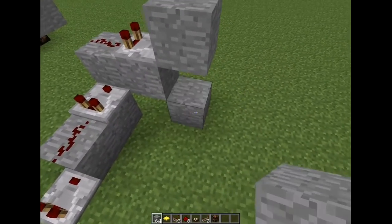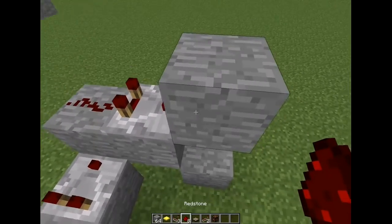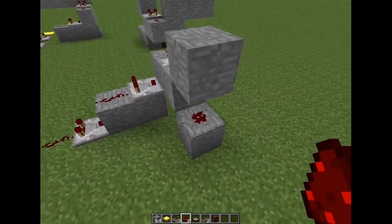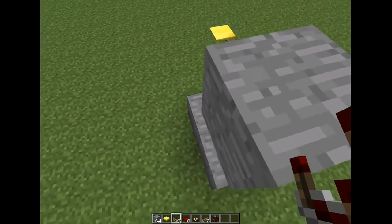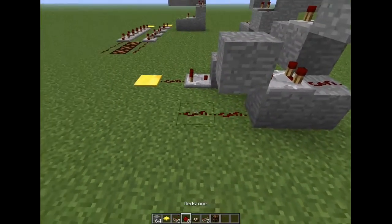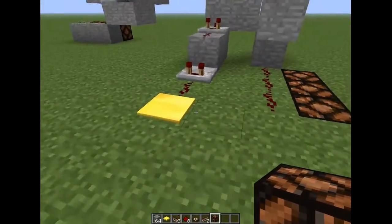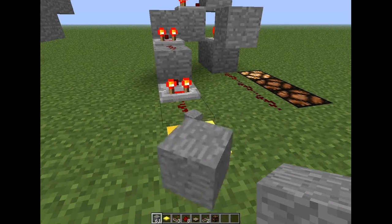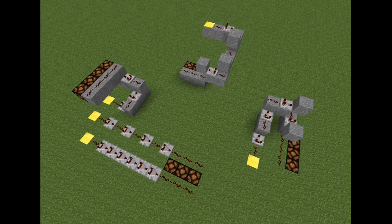And when you apply the redstone signal to this block, it also repeats the signal down to this redstone. So this way, I'm going to get the redstone signal right here. And as you can see, it all works perfectly. Thanks everyone for watching.